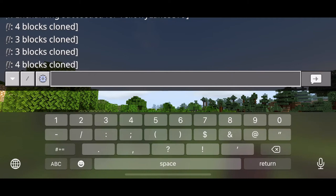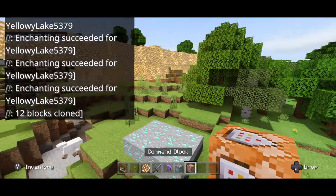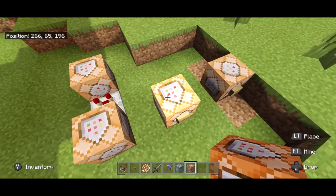Okay, the first thing you want to do is if you don't have a command block, come up here, press give, at p, command block, and that will give you a command block, right like that. Then you want to place down four command blocks like this, each one skipping a block. They don't have to be exactly like this, just as long as they're not touching.